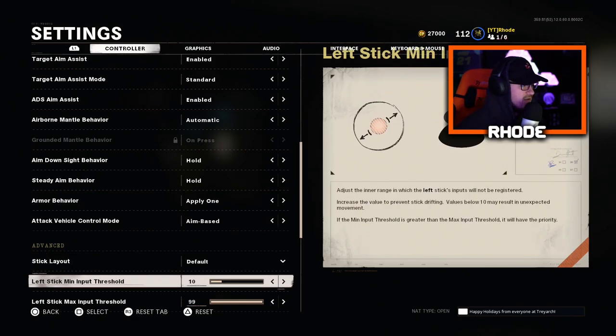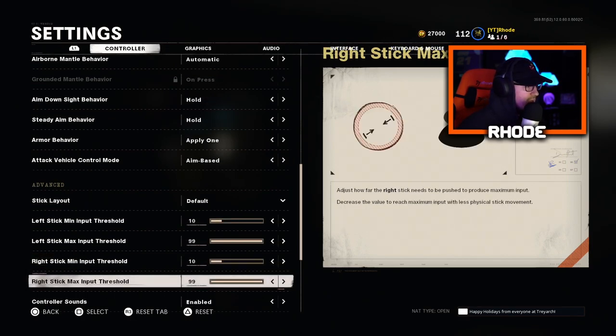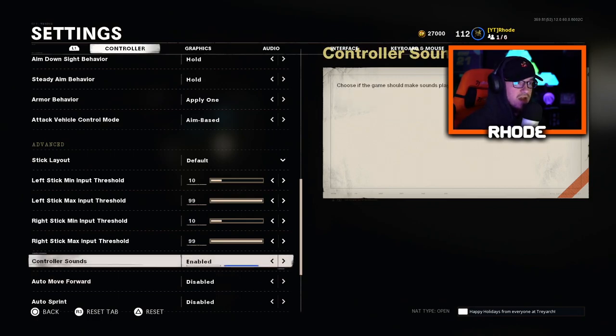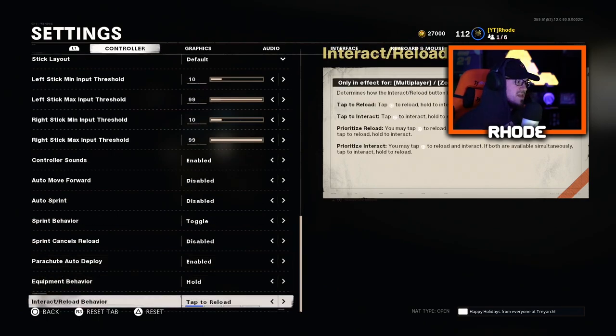For the advanced stick layouts, default threshold I have at 10. That's personal preference — I have it at 10 and 99. Controller sounds are enabled, but I would turn those off; I've never really heard any sounds come out of my controller. Auto sprint I have disabled — I do not like that. And that's basically it for the controller settings.